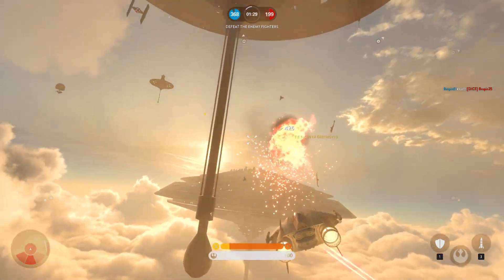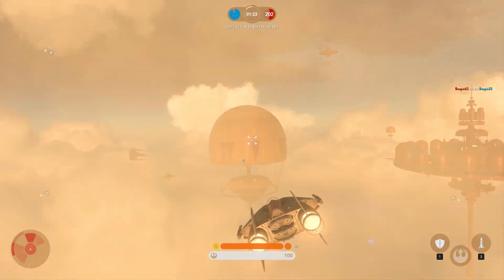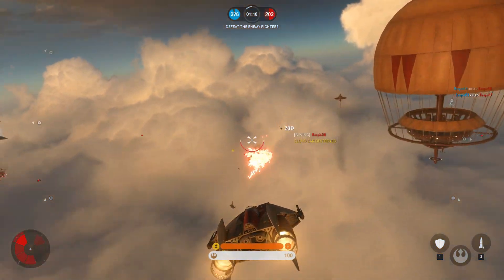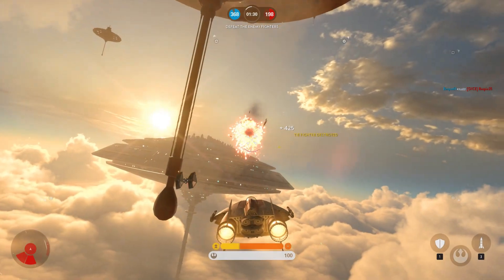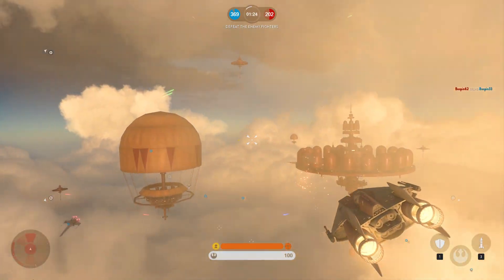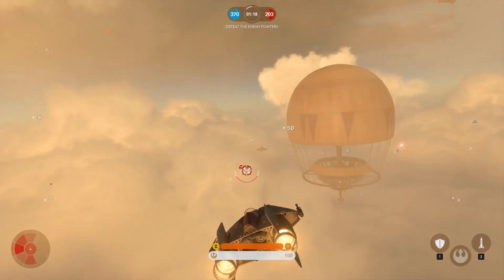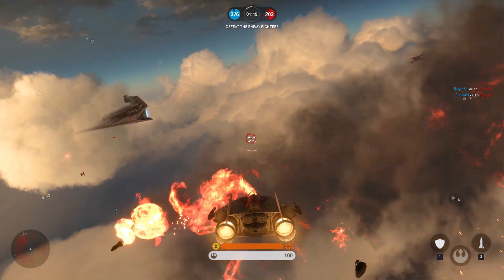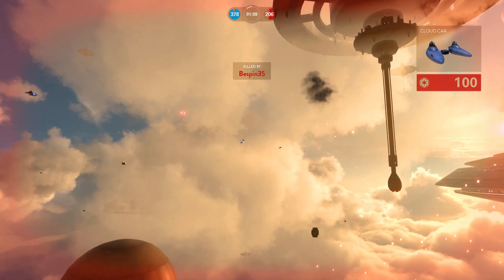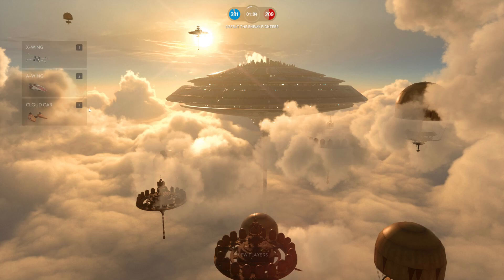Lastly we have a big update to Droid Run. We never got the chance to play it at the event but according to Dennis, the game mode is now based on collecting points instead. Whenever one team manages to capture all 3 droids, the team will start to gain points, and as soon as you hit 100 your team wins. The droids are also a lot quicker to capture, which means capturing 3 droids won't be as hard as before. This means that even if you have 99 points, the other team can still win as long as they take the 3 droids and hold them.